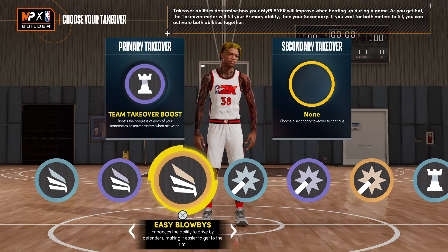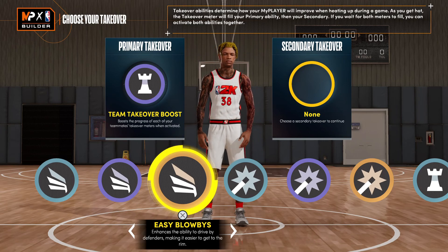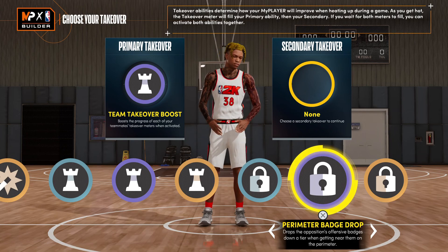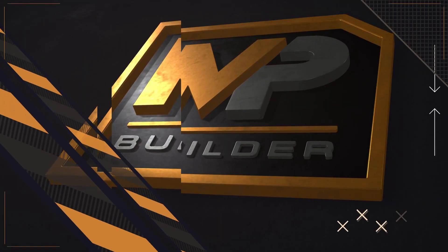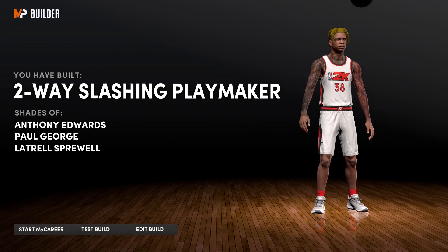You don't need the extra slashing takeover, but if you want to throw slashing on you definitely can. We're gonna put on perimeter badge drop and you got a two-way slashing playmaker. Let's get into the badges.